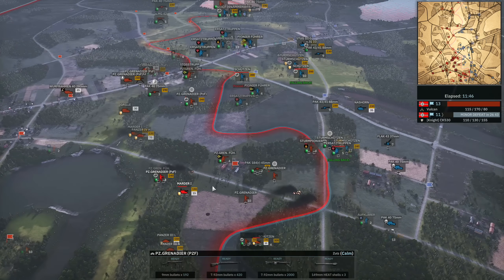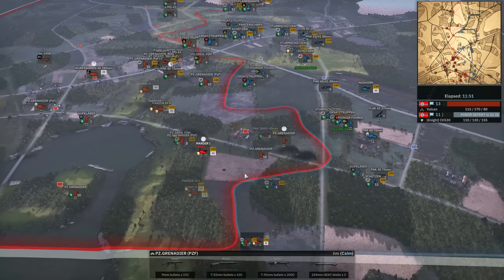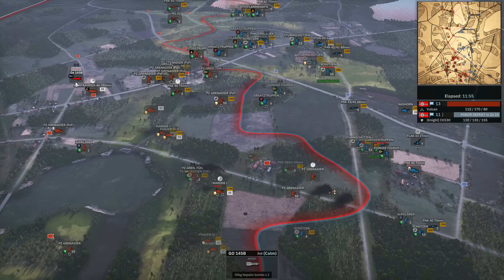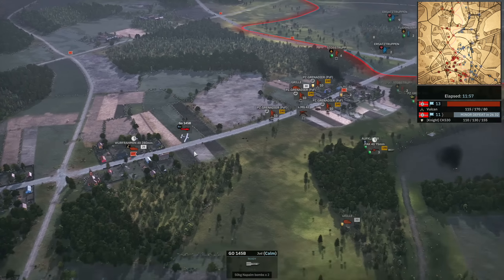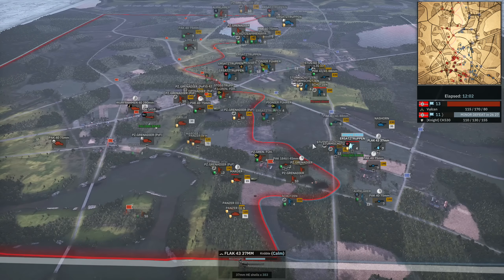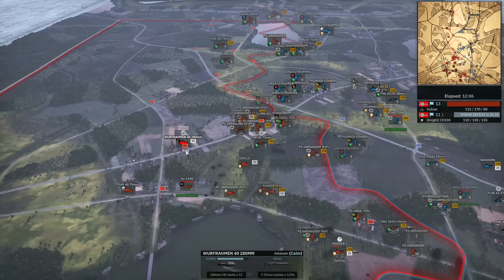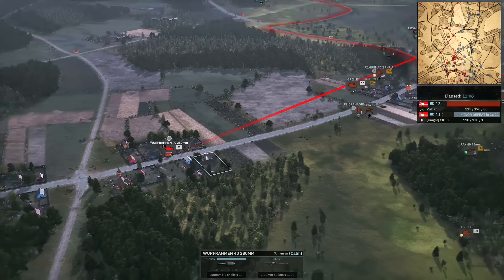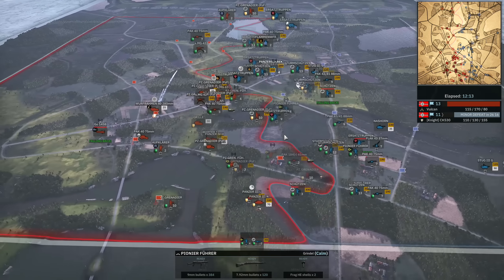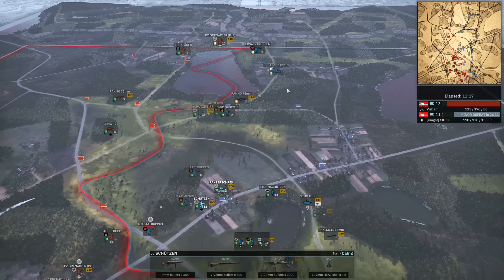The Panzergren gets pinned down by a double Stug — these Stugs have 2-star veterancy because of the Pioneer leader, which was my mistake for not killing him earlier. But the Grille helps secure against the Ersatz tropen in the town, deleting them, as I move the Panzergrens back up. I have now briefly captured this flag, but my Panzergrens won't be able to hold that position for too long. With 14 to 10, I'm looking for 15 to 9.